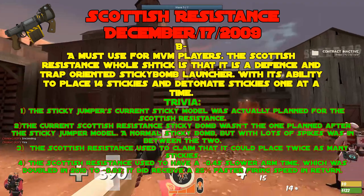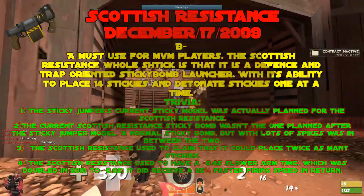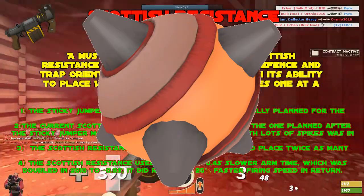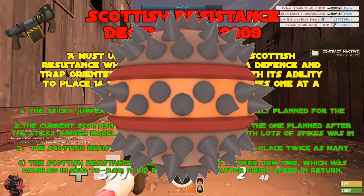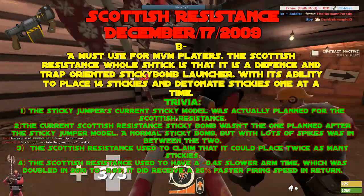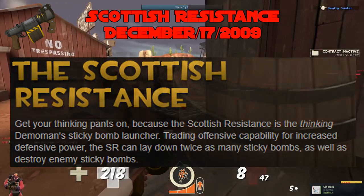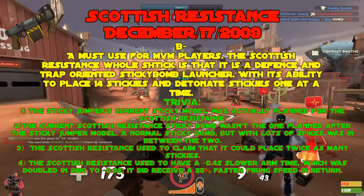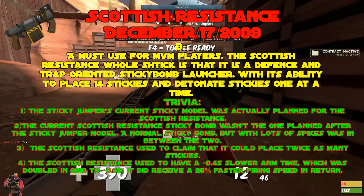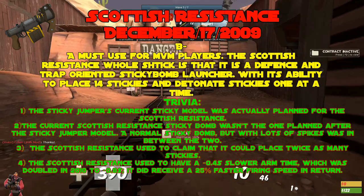Trivia. One: the Sticky Jumper's current Sticky Bomb model was actually planned for the Scottish Resistance, then changed. And following that, the current Scottish Resistance Sticky Bomb wasn't the one planned right after either — there was another model, basically a normal sticky bomb with lots of spikes, likely changed because it resembled stock too much. Three: the Scottish Resistance used to claim it could place twice as many stickies — 8 times 2 is 16, but it can only place 14, so the number was reduced by 2 before shipping. Lastly, it used to have a 0.4 second slower arm time, doubled to 0.8 seconds in 2010, though it did receive a 25% faster firing speed in return.